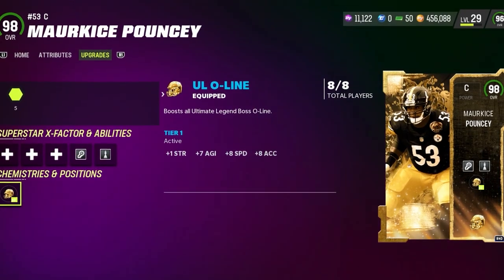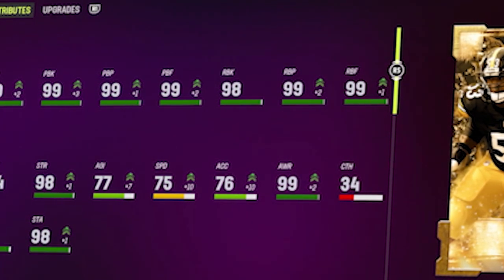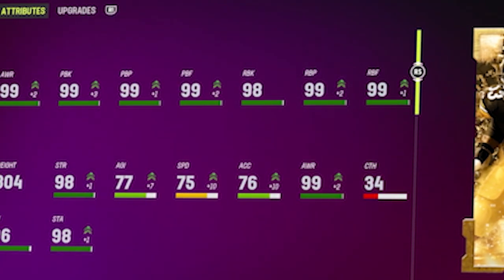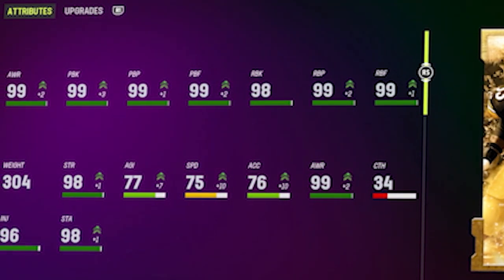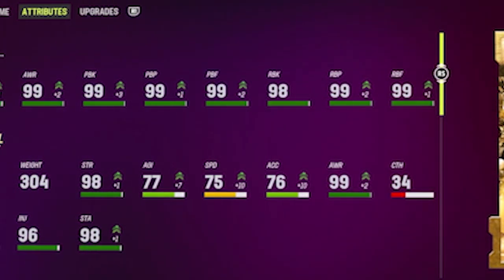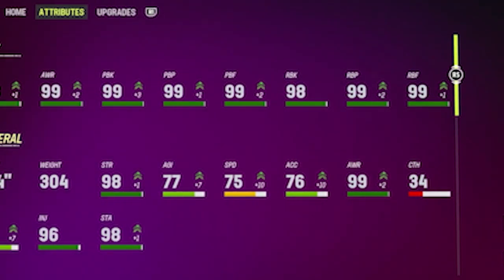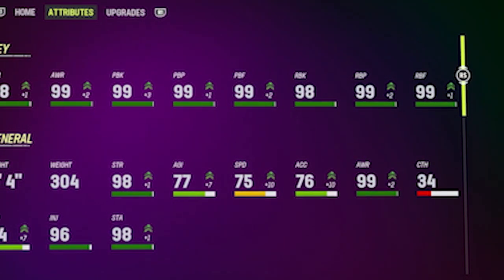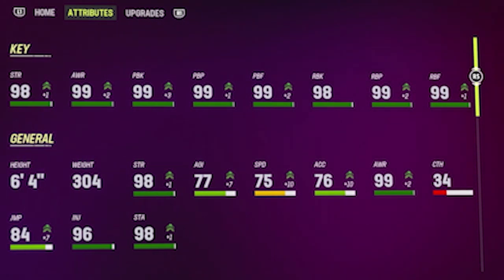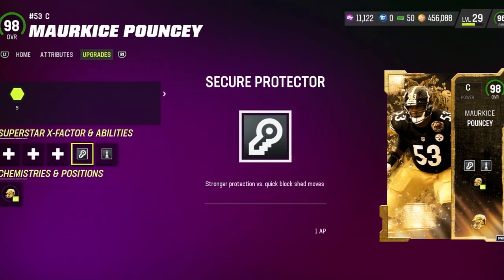This Maurkice Pouncey card is awesome — look at these stats. First of all, 75 speed on a center. It's not the best, but you don't have 75-speed centers that are 304 pounds and 6-foot-4. That is just an amazing card. Pass blocking stats are through the roof, and 98 run block is the worst stat here, which is still just about perfect. He has Secure Protector and Post-Up abilities.